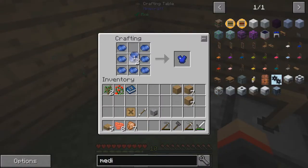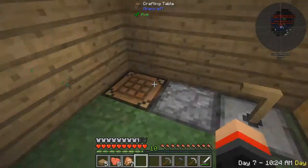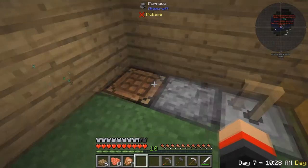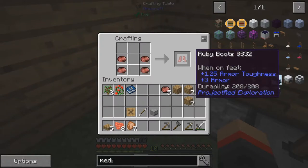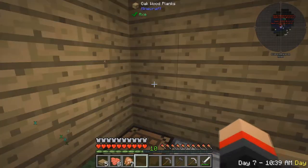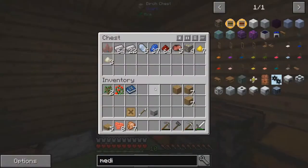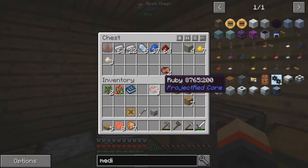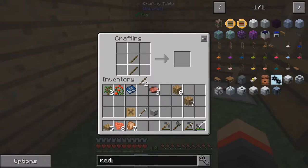I'm gonna make some armor out of sapphire - sapphire is really good. I'm not gonna have enough, so we can do a helmet, and then get like Ruby boots or something. Ruby really works. We have pretty much diamond armor already - that's pretty good. So I don't think we're gonna be dying much. I do need a new pickaxe. I think this ruby is as good as diamond, so this has to be pretty good.